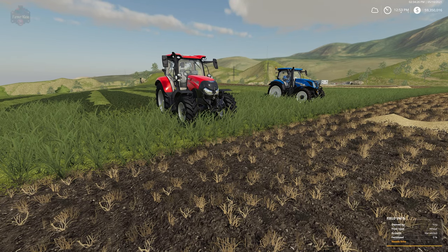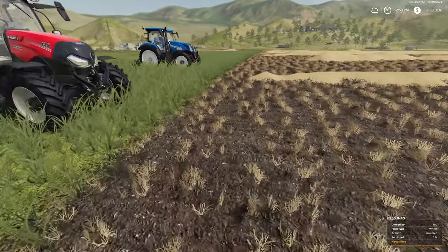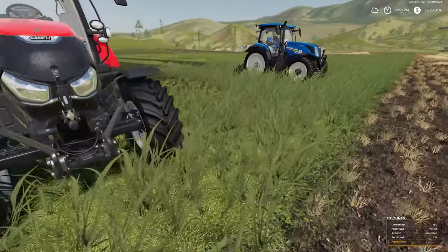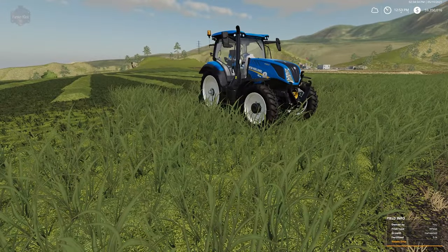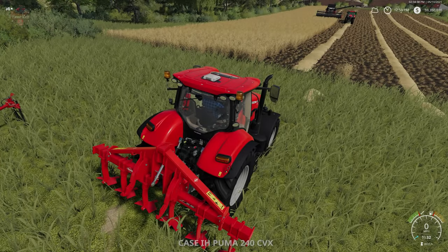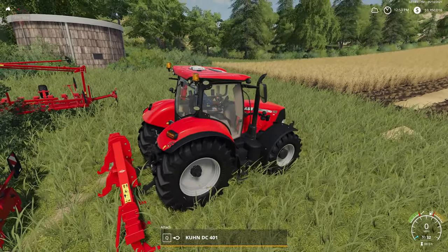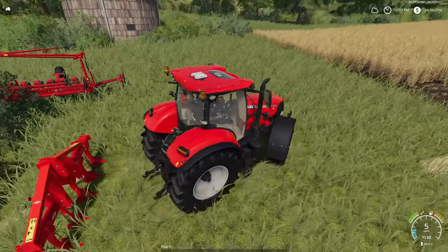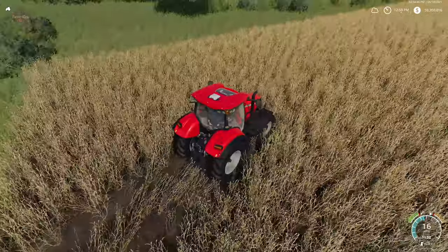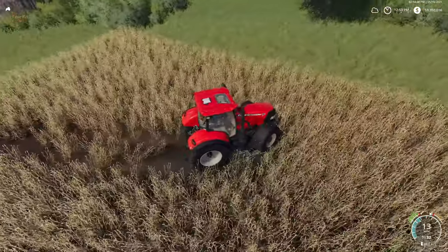In base game, if you drive over crop with standard tires — care tires excluded — then you will obviously destroy crop. Let's demonstrate that a little bit. Got the Case Puma here, and if we drive on into this field, we are destroying crop. That's nothing new, right?